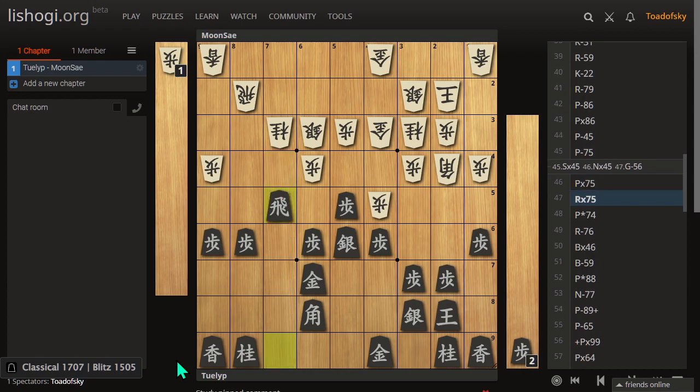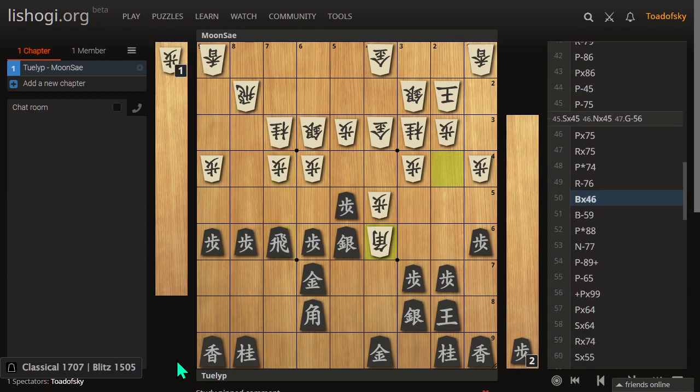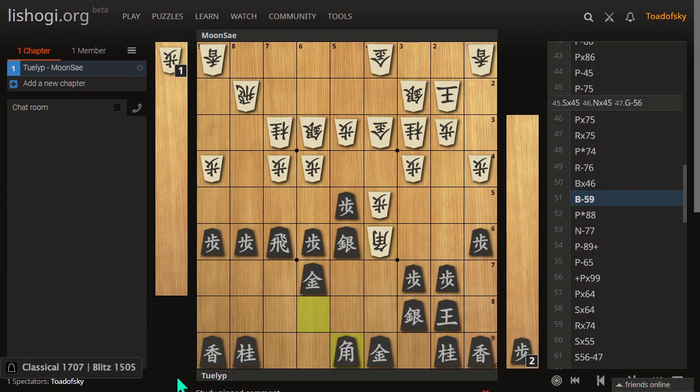I'll leave you to Lily's analysis as to what may have been better in these sorts of positions, because she took time and effort to analyze this in great detail. I'm just trying to give my impression on the game here too. Retreating in Shogi is a very painful thing to do — it's something many of us can relate to — and here, that's a retreating move.